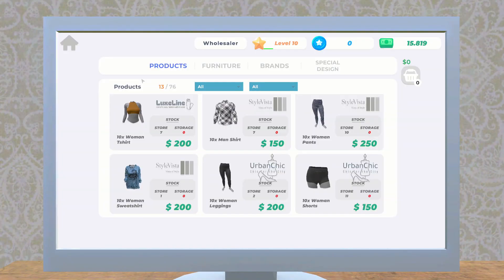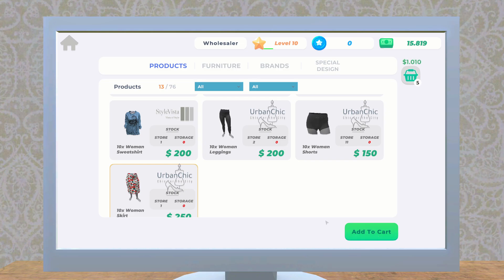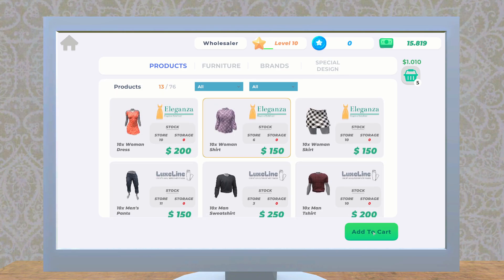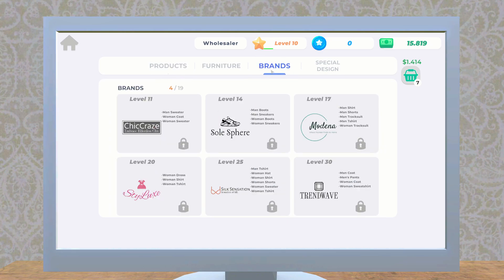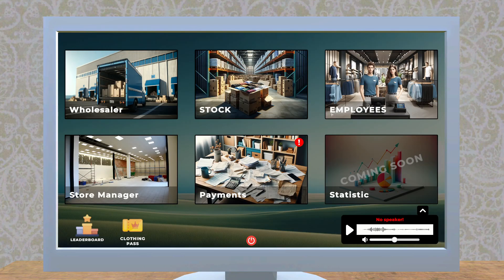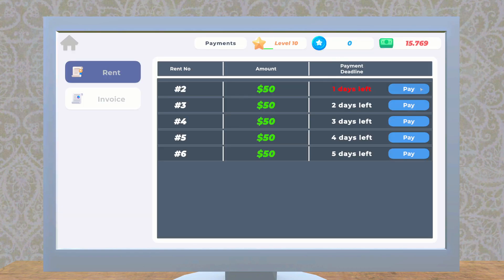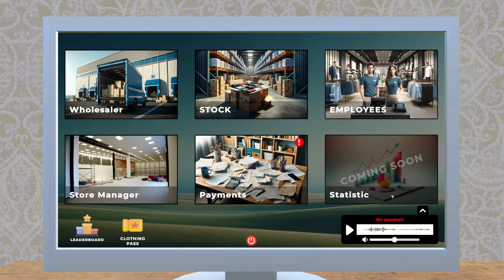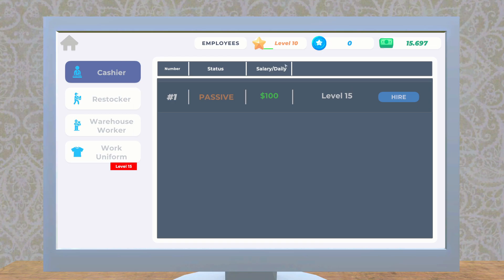Okay, we probably should order some more stuff. Is that everything we need? That should be good. Okay, so now we're level 10! Did we unlock a new brand? Not quite yet — we need to get to level 11 for that. Special designs? Nope, need 11 for that too. Let's pay up some bills and some invoices. Employees we unlock at level 15.